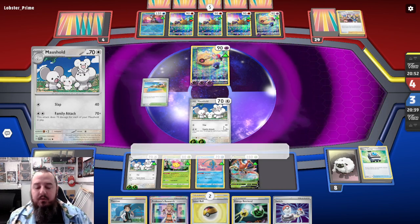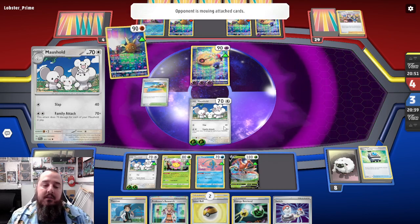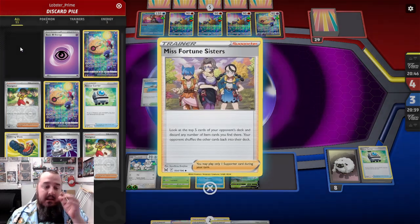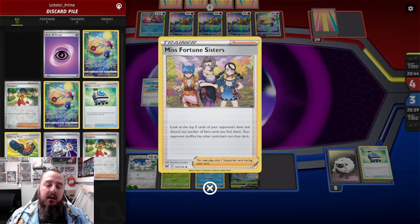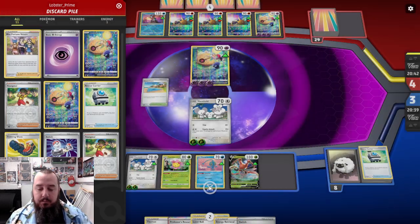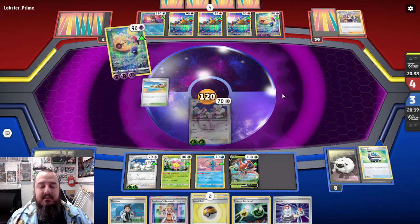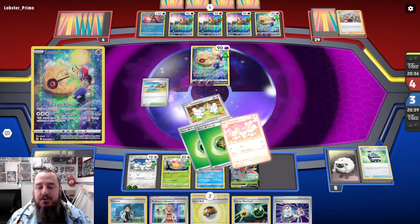That moment there is where our opponent got ahead in this match and we are stuck. We cannot move forward anymore. And that's just too darn bad — I was really looking forward to a good match going back and forth. Our opponent with the Miss Fortune Sisters, which is a very good card, takes away all of our recovery options and now we don't really have much to go on.